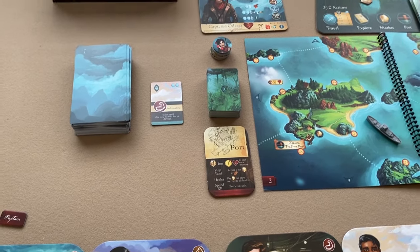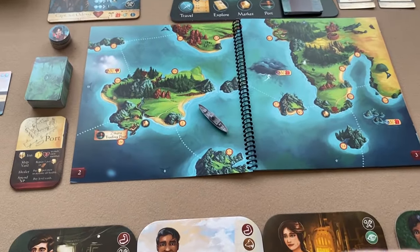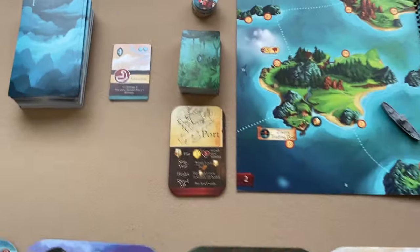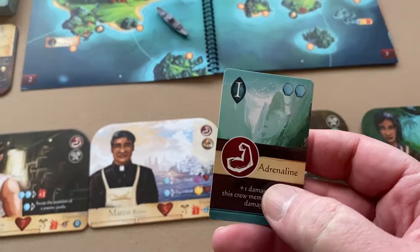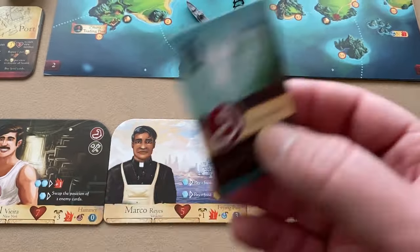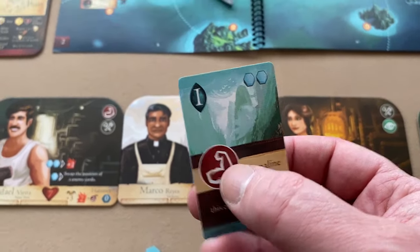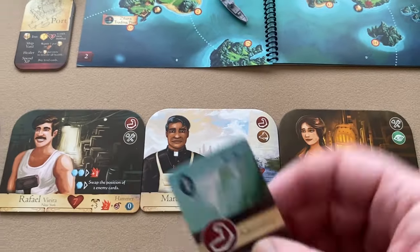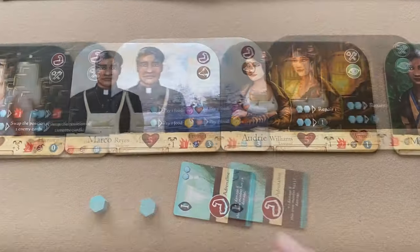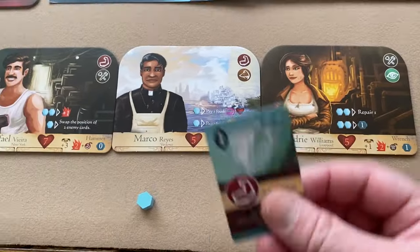Another way to help pass a challenge: after drawing the fate card, if you haven't met the required total, players can discard ability cards from their hand that show the icon for the challenge type to add to the score. For example, a card with a strength icon can be discarded to add one strength to the total. Any player can do this.